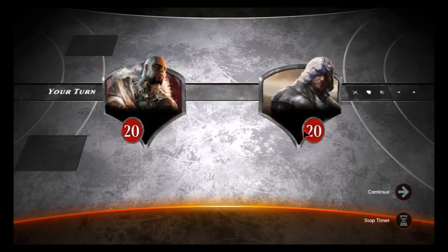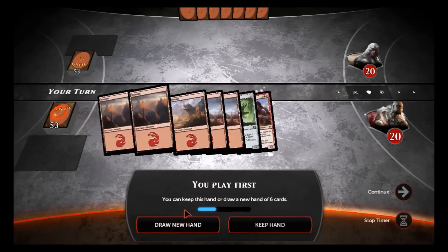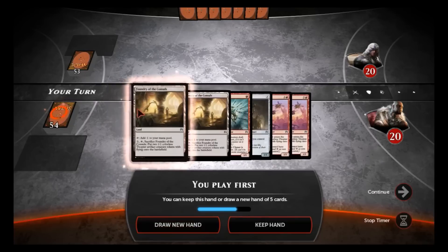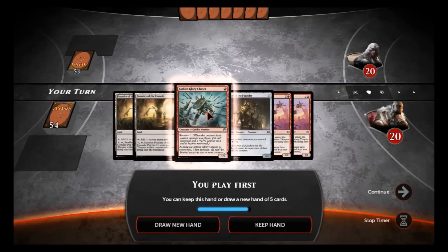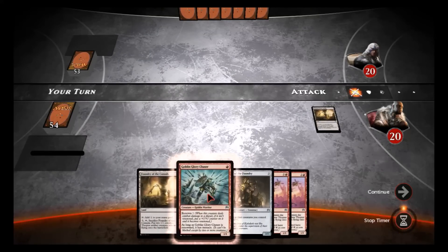Now facing against Eddie Ad Noctum. This is not good — we only got one Mountain — so we're gonna draw a new hand. Oh my god, this is worse. We'll mulligan again — and oh, that's bad. We're gonna have to keep that. Oh that is terrible. We put out this Foundry — I drew no Mountains. I have 18 Mountains and drew none here.